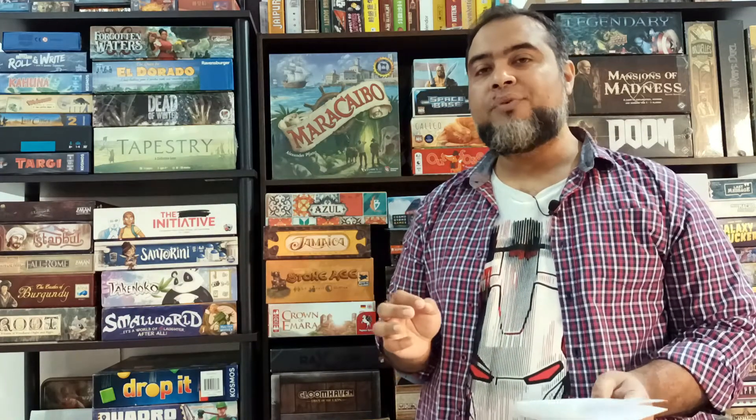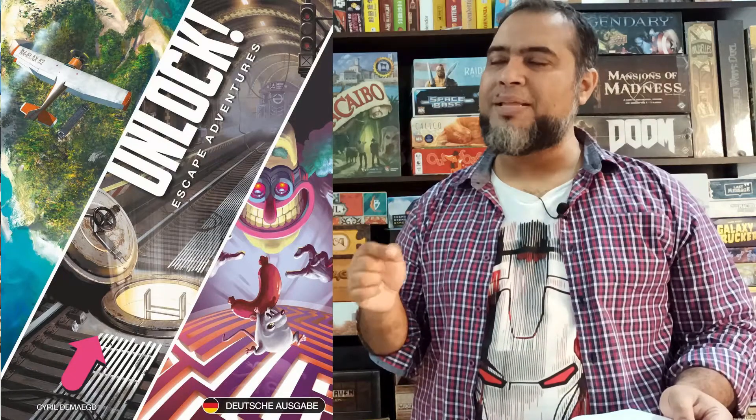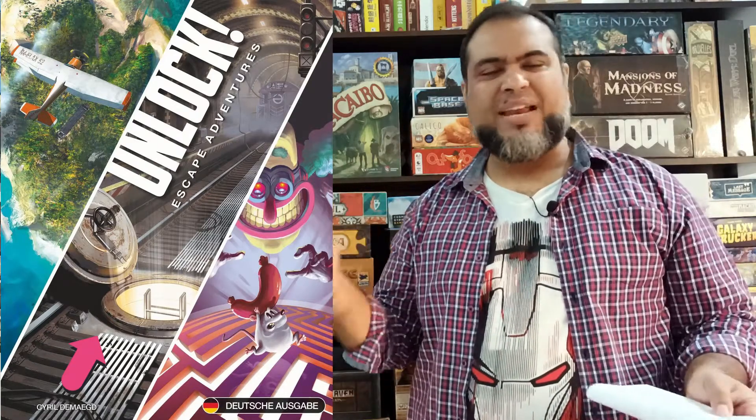At number 25 is one of the oldest cases, The Formula from the Escape Adventures box - the very first puzzle in sequential order. It has a very generic theme where you're stuck in a lab and have to escape. The problem is that I had already played many other Unlock and Exit games before going back to this one, so it felt too generic with the symbols and formulas.